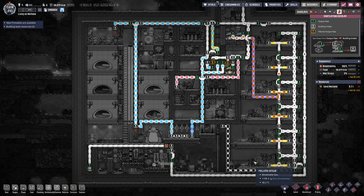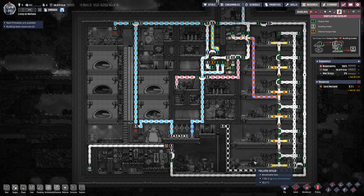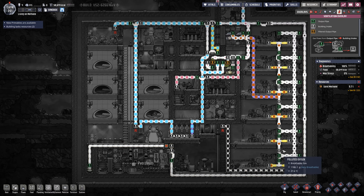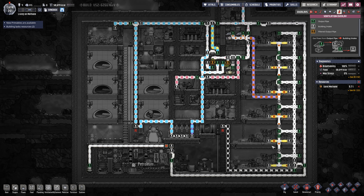One of the things for a self-sustaining base is you want an excess rather than perfect, because perfect is too unstable. So I try to have an excess — in this case there's excess carbon dioxide, not as much as I'd like, but there's some.